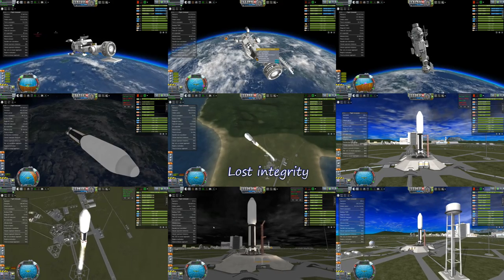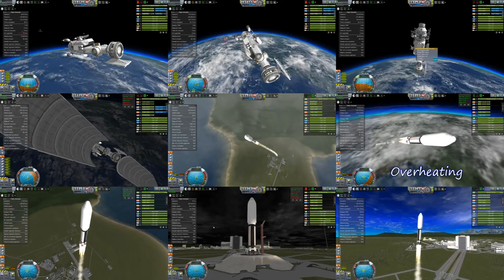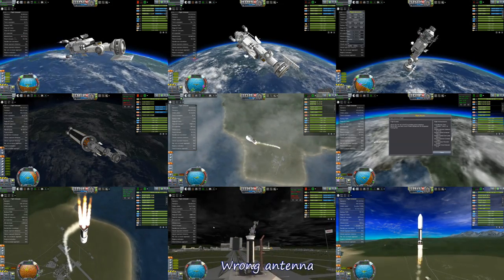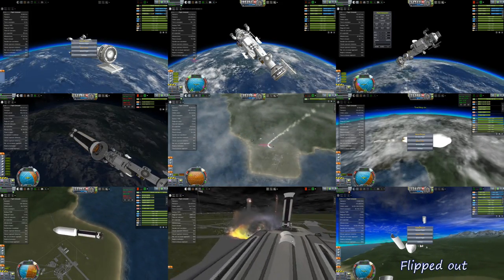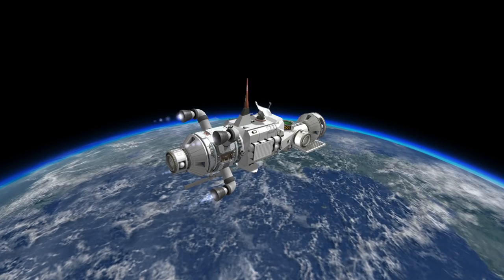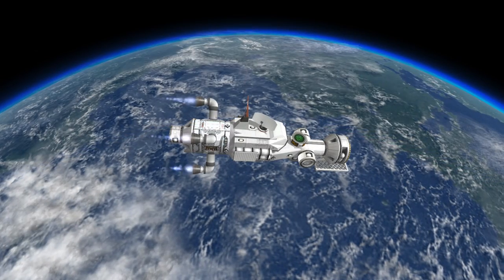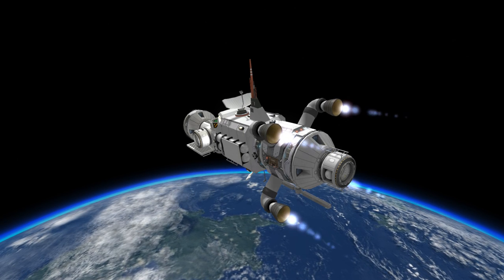The one in the middle on the right overheated again because I didn't have a config file set up 100% correctly for Deadly Reentry. Some of the best ones were on the bottom row — the left one flipped out, the middle one exploded when I decoupled it because it didn't have the right antenna, and the bottom right one also flipped out. The explosions were sometimes glorious. But all of the trouble is totally worth it when we get this into orbit finally — if you don't have those difficulties, then it's not really satisfying when you succeed.